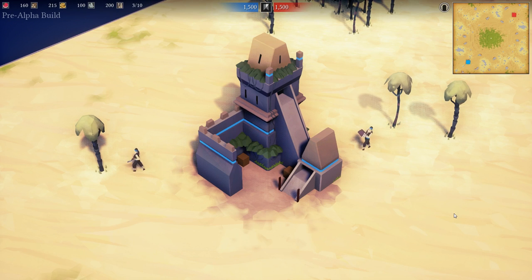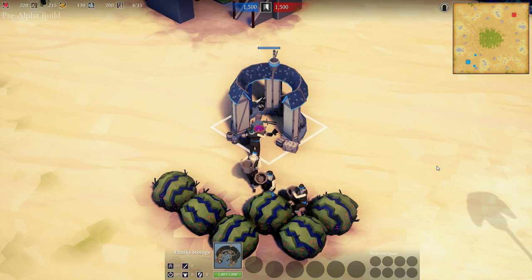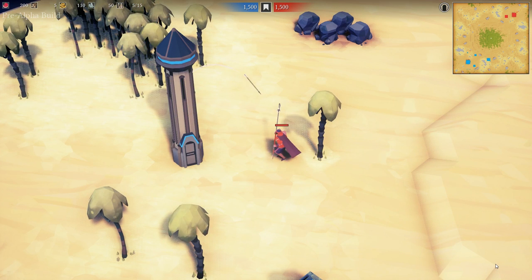There are six buildings in the current build. We have the Aztec town center that serves as a resource drop-off as well as produces new villagers. We have a generic European house that provides generic upgrades to the military units plus five population capacity. We have the Franks storage building which serves as a resource drop-off. We have the Chinese barracks, which is the only building so far that can produce military units. We have the Franks blacksmith that provides generic upgrades to the military units. We have the Franks watchtower which shoots at enemies nearby.